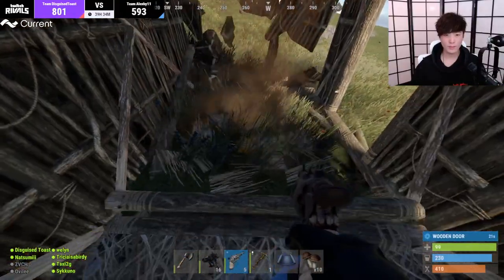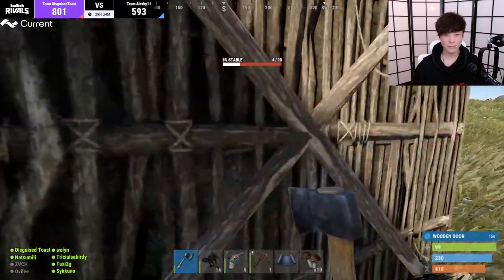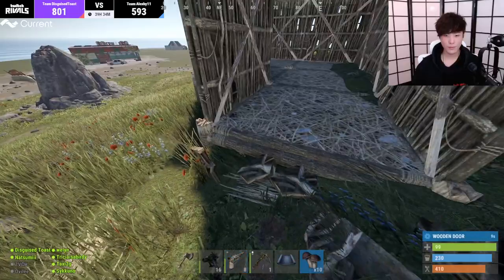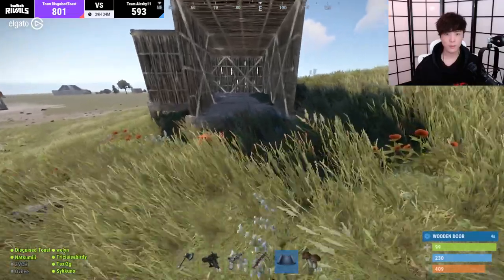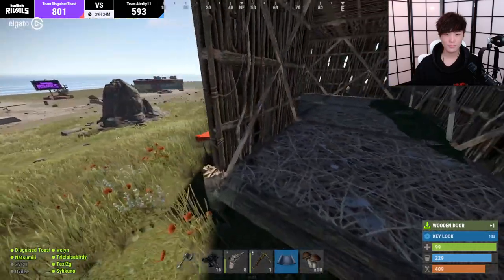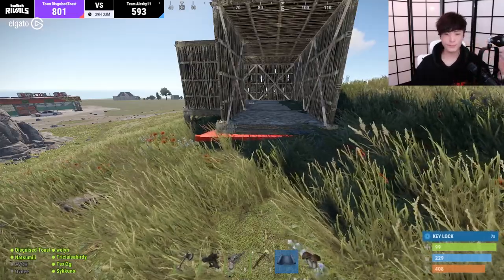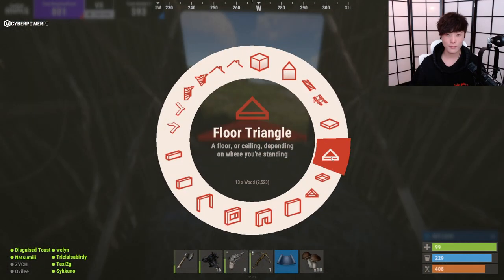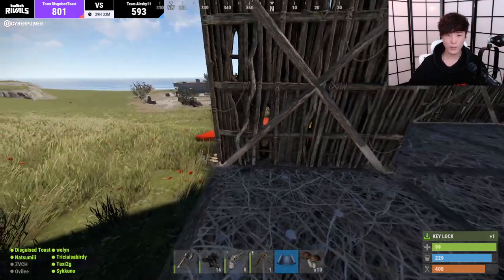I'm thinking we just... why can't I build a floor triangle here? I was able to build a regular floor. Is there something I'm missing? I don't get why I can build it the first time and then I can't build it the second time. It takes a minute? It's weird because it worked before.